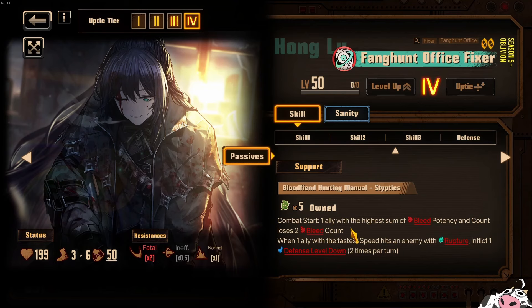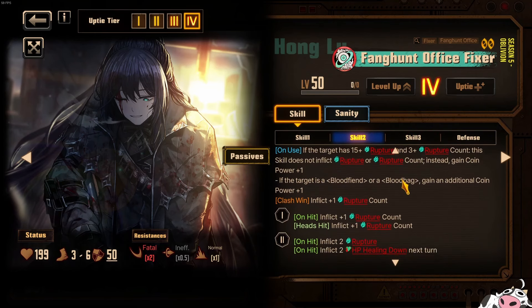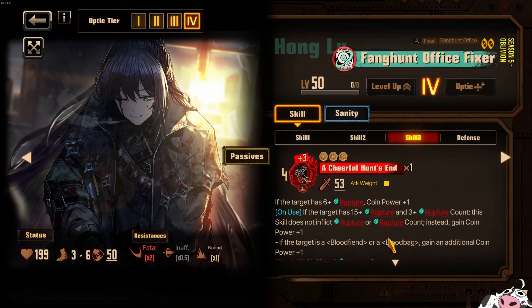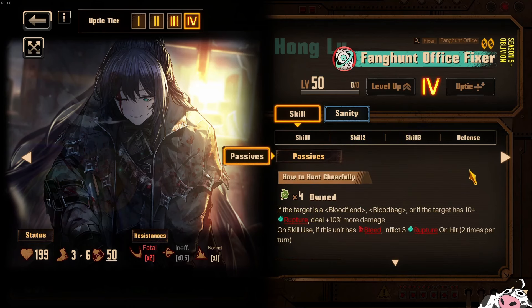Only in this content with the Blood Fiends do we experience a huge amount of bleed potency and count. This character has the potential to out-rupture 7 Heathcliff, but requires another good Rupture Count applier and requires bleeding on himself. So wait for those 2 pieces before picking him up. After that, he'll become a solid character with decent DPS — he gets coin power here and additional damage scaling. Honglu doesn't have any real lids once he gets coin power going. He'll be a very high roller against Blood Bags and Blood Fiends specifically, but not particularly impressive against other enemies.